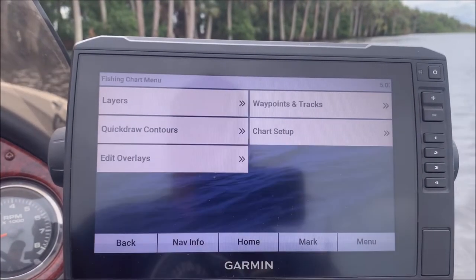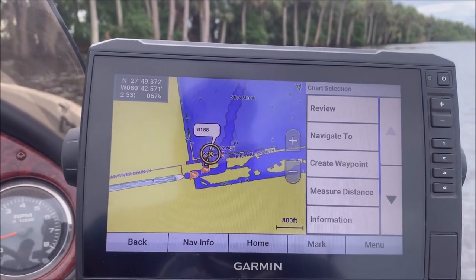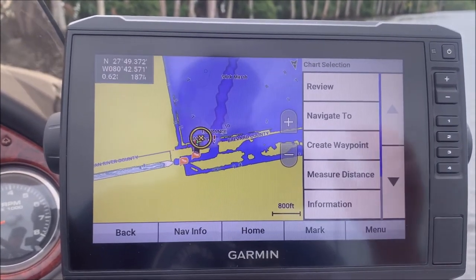After I've created the waypoint, you can go into this screen and edit it and call it whatever you like. I'll clear that and just call it 'ramp' for now. Then I'll hit back and you can see that waypoint right there at the boat ramp. We'll show you how to get back to it a little bit later — we're going to go out and do some fishing.